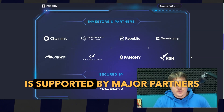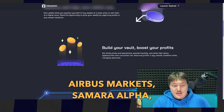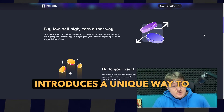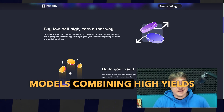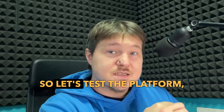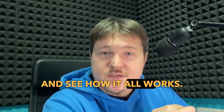The project is supported by major partners such as Cointelegraph, Airbus Markets, Samara Alpha, Paynone, and RSK. Prodigy 5 introduces a unique way to earn with dual investment vaults combining high yields with strategic flexibility. So let's test the platform, check its features, and see how it all works.